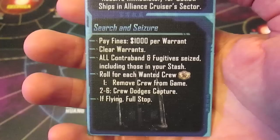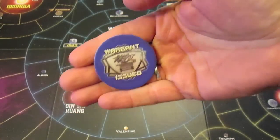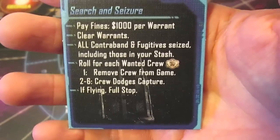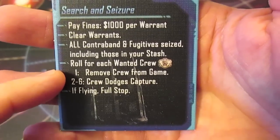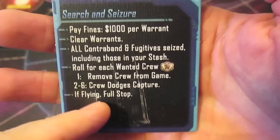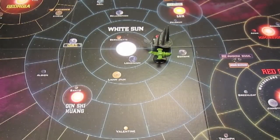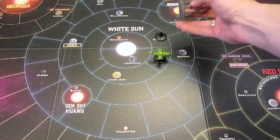We're not an outlaw ship... although I guess we are because Jayne's got a warrant, so I just answered my own question. It says pay fines: a thousand dollars per warrant on your ship - we don't have any ship warrants, so that's fine. All contraband and fugitives are seized - we don't have any. Now we roll for each wanted crew member: if I roll a one, Jayne is removed from the game. Two through six he dodges capture, but it's a full stop regardless. Rolling for Jayne - it's a three, so he's dodged the Alliance patrol.